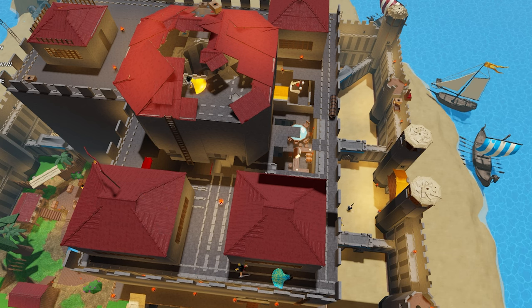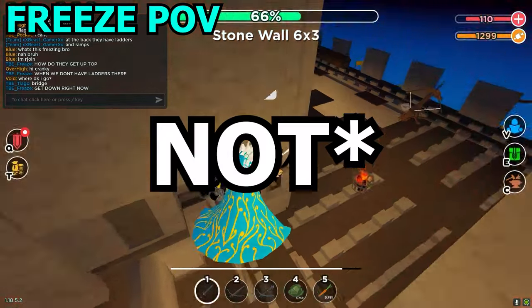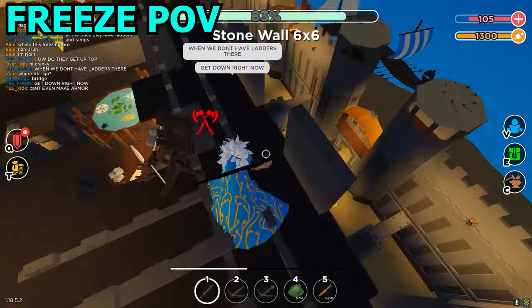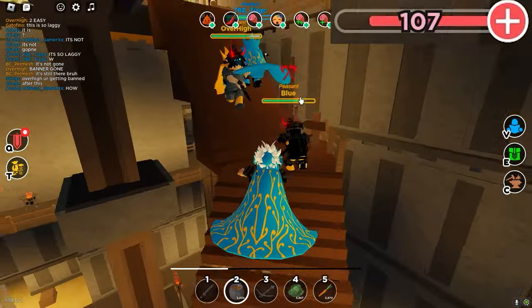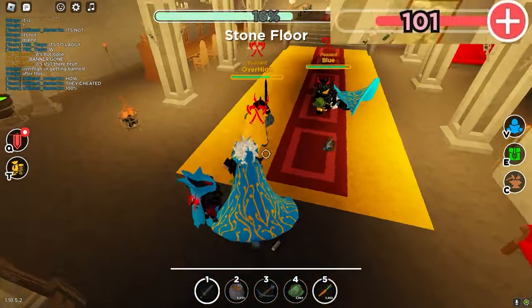Even with this advantage the raiders had, they were still looking likely to lose, since TBE was having a pretty easy time holding them back. I'm acting like it was complete domination, but this fight was extremely close. This was a huge opportunity for the raiders to get a lot of damage on the banner walls.